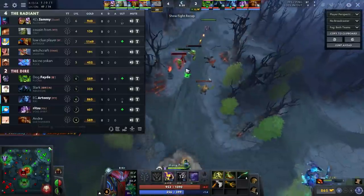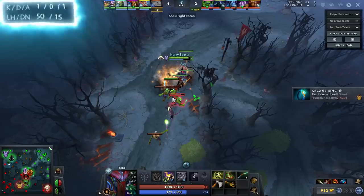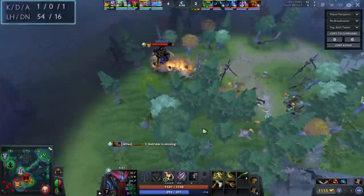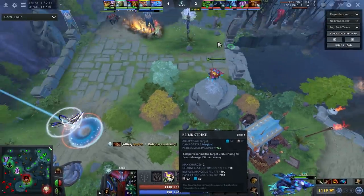At the eight-minute mark he's going to start going extremely aggressive. He's level six and the Puck is only level five — he has a heavy item and level advantage. He has 50 last hits and 15 denies at minute 8:30, which is the reason for the huge XP lead. Looking at Blink Strike — its cast range goes up, damage goes up, and most importantly the charge restore time goes down to 10 seconds with two charges, essentially a five-second cooldown doing 100 damage every time.